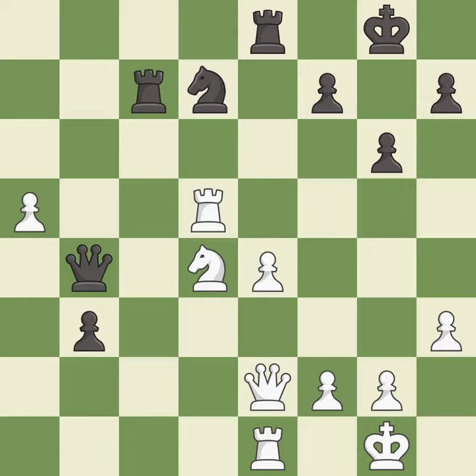A pawn under attack with no defenders is defended. The opponent threatens to fork pieces — best. Right on target. This forks pieces by creating a simultaneous attack. The only move that works is played — a great move.